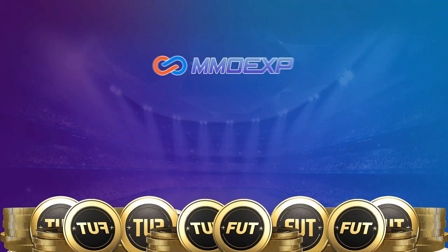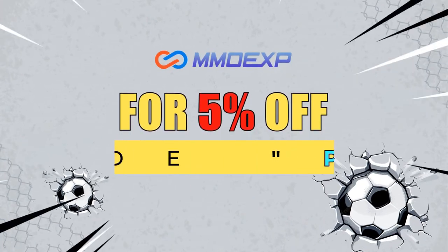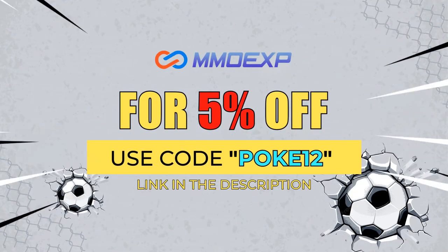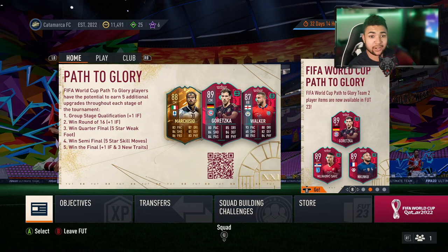Hey guys, it's pokey12 back with another video. In today's video we're checking out the Saturday 19th of November 7pm content. If you want cheap and reliable fast Ultimate Team coins, check out MMO XP — link in the description, use code pokey12 for five percent off. Welcome back to the video, let's have a quick look at what's been released today.